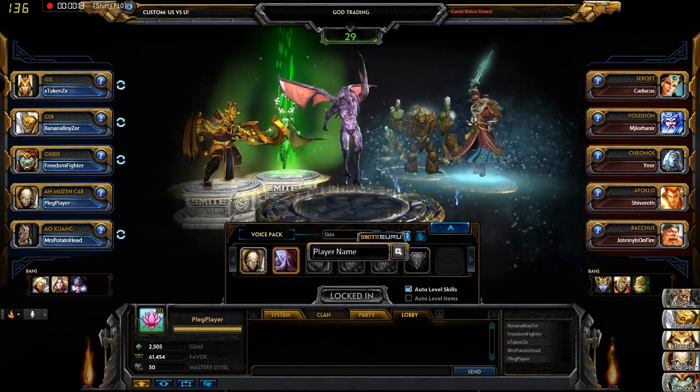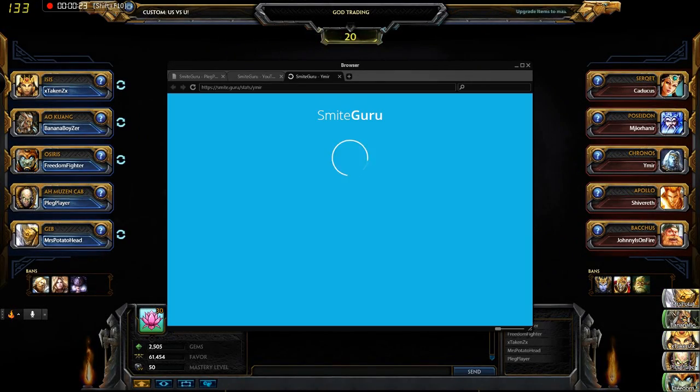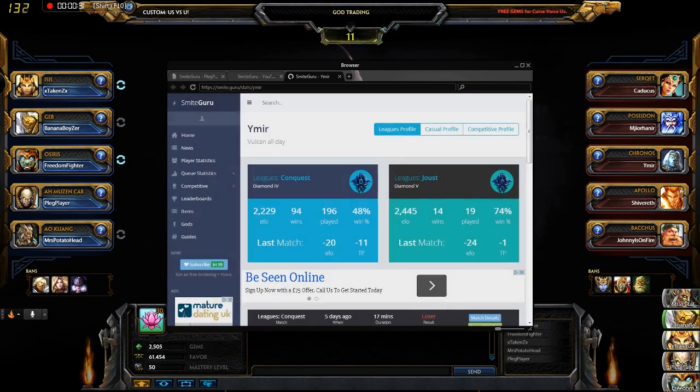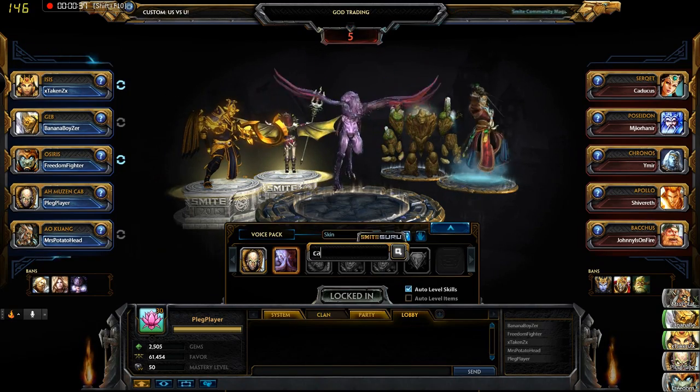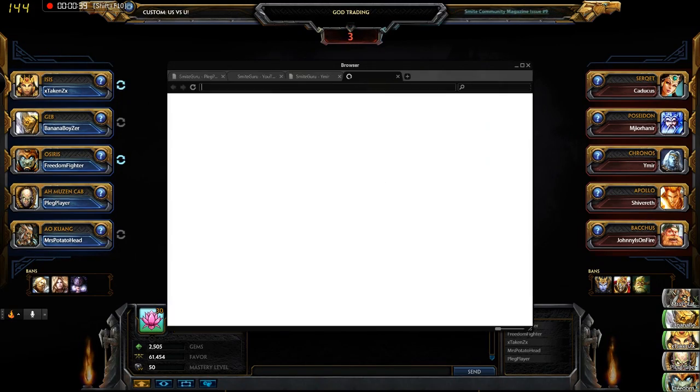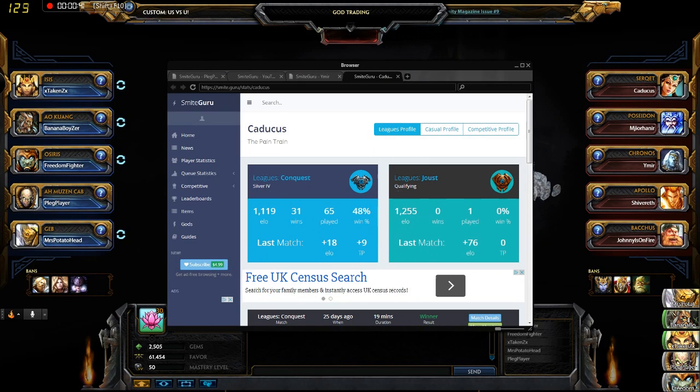Ever wish you could emulate your real life stalking habits in Smite by checking out your opponents' stats pre-game? Well now you can, thanks to the Smite Guru app. In this video I'll be letting you know why you should get it, before moving onto the download process and using the app.